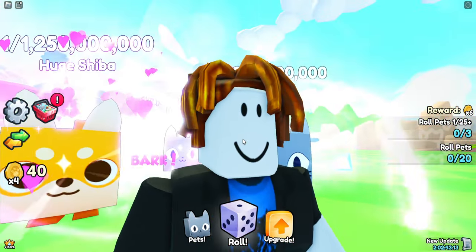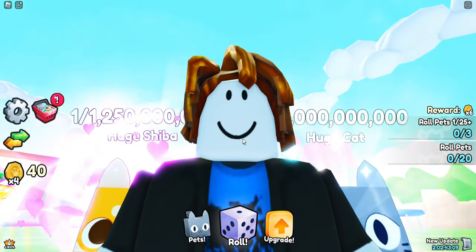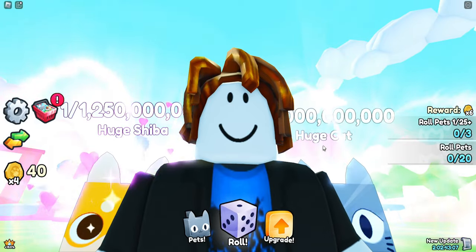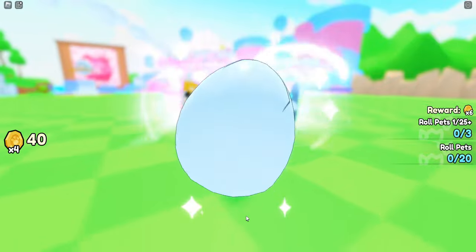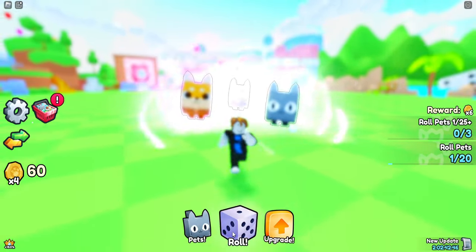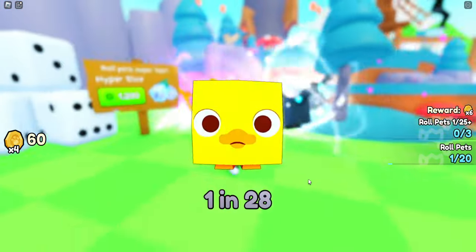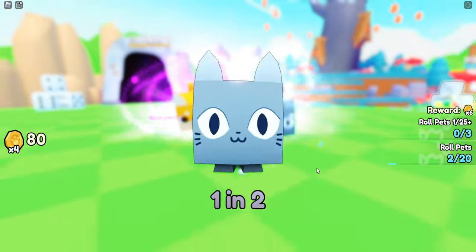We have a 150% luck boost — this is gonna be crazy. I'll start a little timer and keep it hidden, and see how long it's gonna take for me to get myself up into the ultimate pro status in Pets Go. I'll hide the timer off screen so it's a little surprise at the end. Okay, we're gonna get started, we're gonna start rolling, and our luck right now is 150% better.